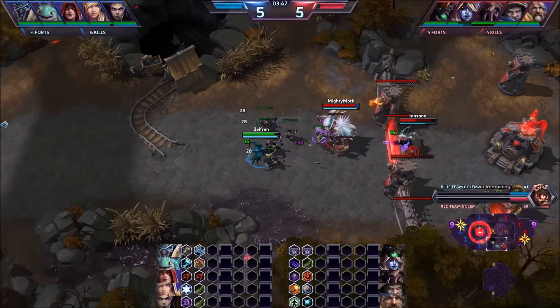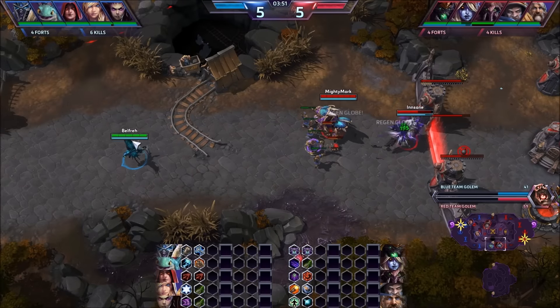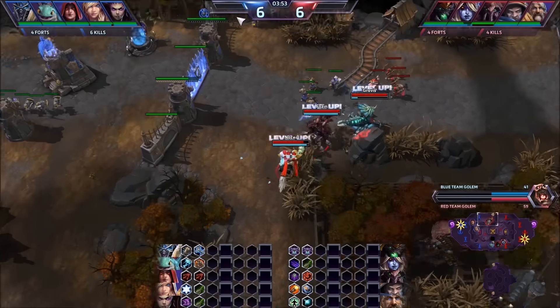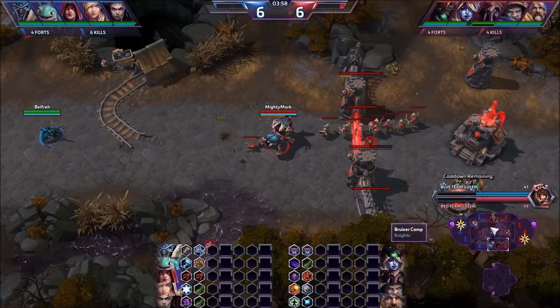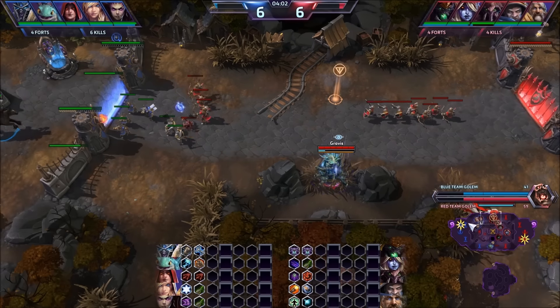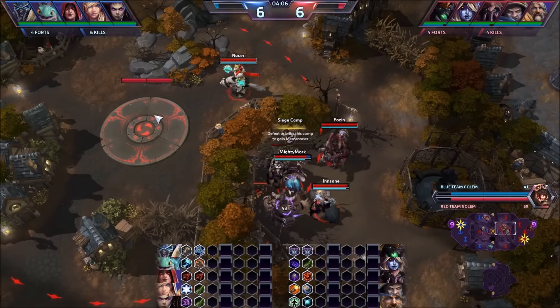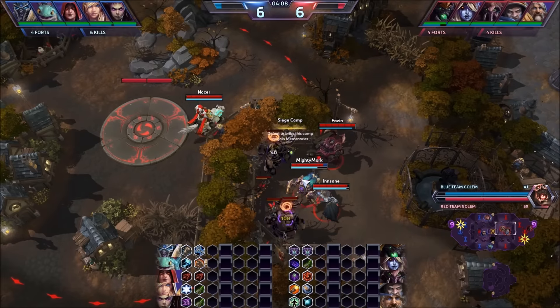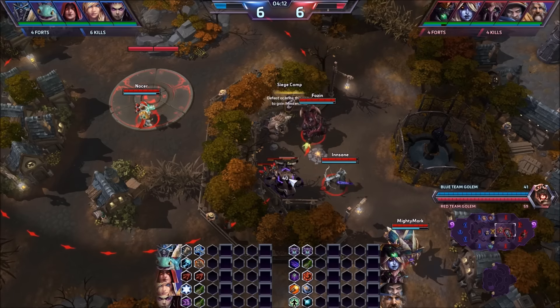We have a slightly bigger Golem for the first one — 59 to 41. Not bad for us there considering how the game started. They're going to go ahead and push with their Golem, and we're going to take our siege. We shouldn't cap it yet — we take the siege and hold on to it to use it to help defend against their Golem.